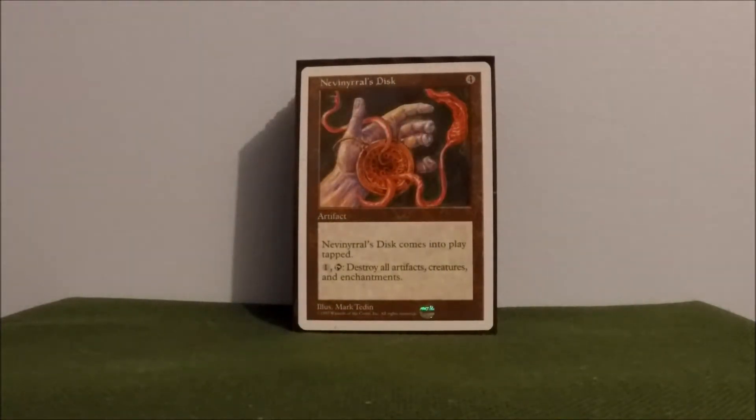Moving into artifacts, we have Nevinyrral's Disc. Probably butchered the pronunciation, but close enough — it's what I call it. Comes in tapped, which is a downside, but for one and a tap you get to destroy all artifacts, creatures, and enchantments. It can help you get rid of some of those pests on the board.